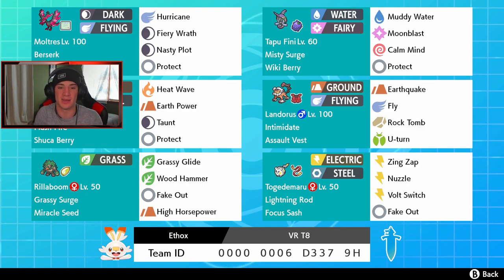Heatran is a nice little fire-steel type with Heat Wave, Earth Power, Taunt, and Protect, holding Flash Fire and a Shuca Berry for ground moves. Next we got our Intimidate Pokemon Landorus with the Assault Vest — I love this set, I think it's better than the Choice Scarf one. We got Earthquake and Fly for STAB, Rock Tomb which can actually trigger Weakness Policy, and U-Turn to swap out and potentially get another Intimidate in the battle.